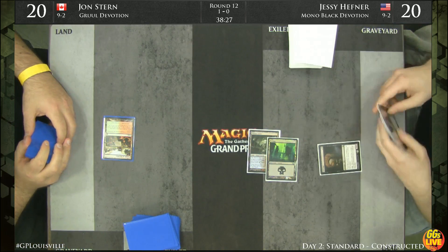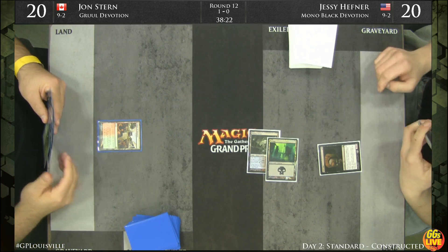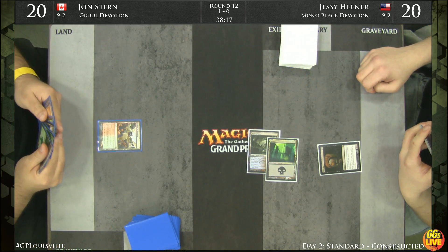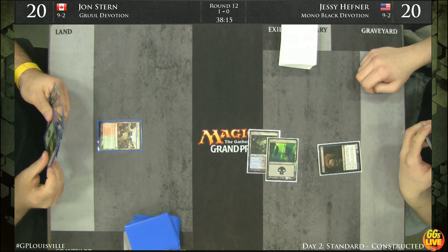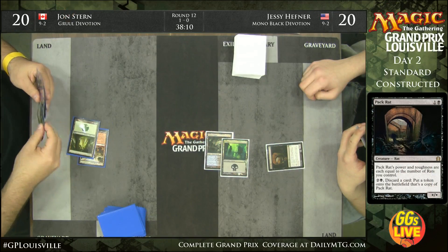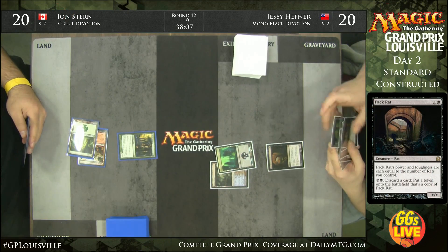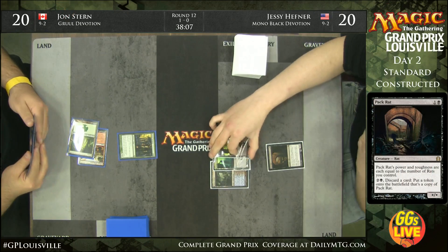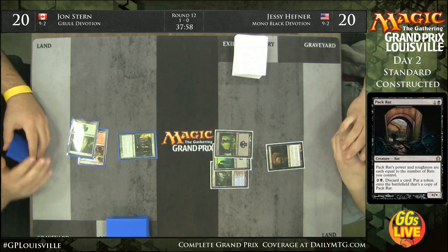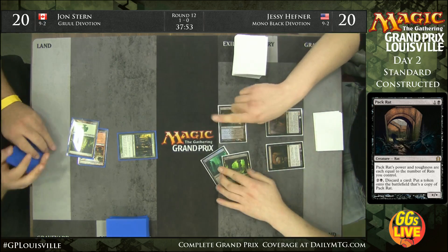No turn one play for John Stern, but a turn two Pack Rat is interesting for Jesse — the card can absolutely take over the game if left unchecked. A Pack Rat on the play against a deck like Gruul can just take a game over. One thing to note about John's list is that he doesn't really have removal — just a few Mizzium Mortars in the main. It's not like he's playing Lightning Strike. He doesn't have a lot of reach.